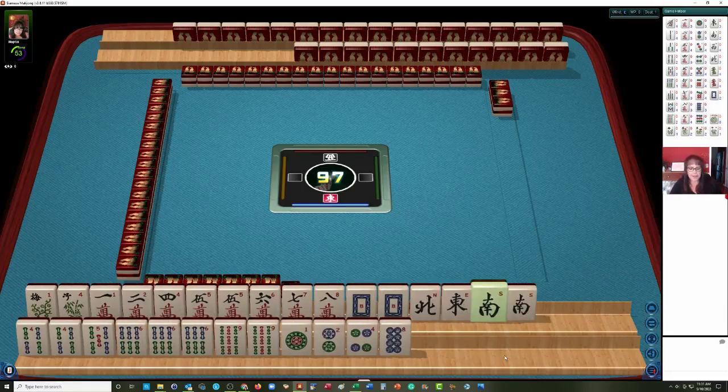We have 1, 2, 4, 5, 6, 7, 8 in cracks with a pair of fives; 4, 5, 6, 9 in bams with pair 4, pung 6, pair 9. Then in dots we have 1, 2, 4, 8. We have a pair of white dragons, north, east, south, pair south. And then we have flowers.